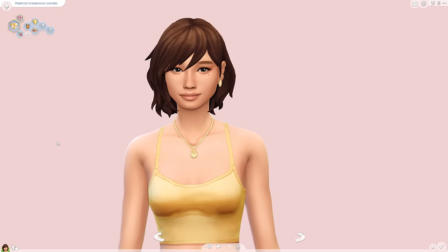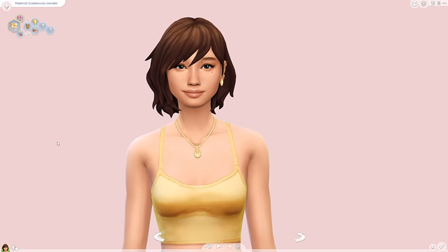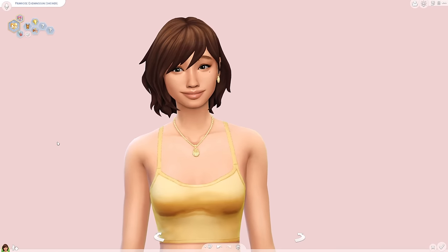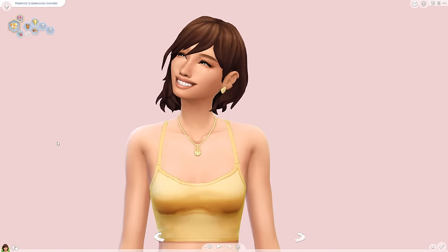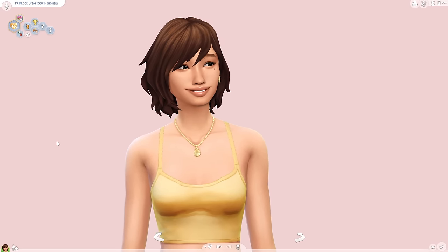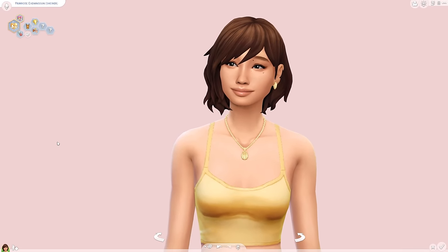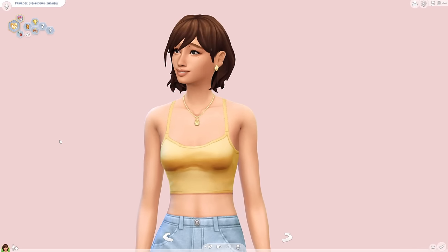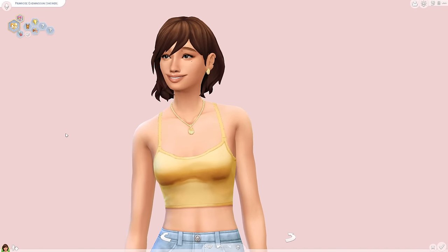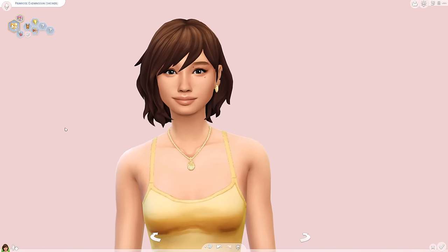There are a couple things I want to re-download: my spring CAS background because I love having the mirror, and my eye catchlights by Pixis because I've been using them for years and my sims just don't feel like my sims without them. But I'm so excited to have this new custom content. A lot of the essential things I have re-downloaded, and I'm also excited to have let go of a couple of my essentials so I can start fresh. My sims are going to look relatively similar, but with some new CC I'll be able to update my sim creation style a bit.